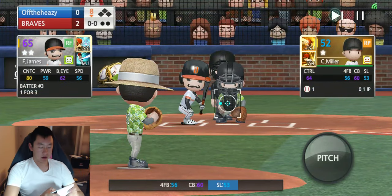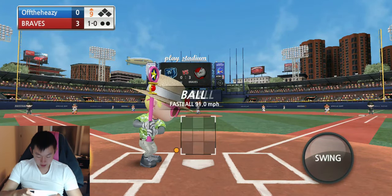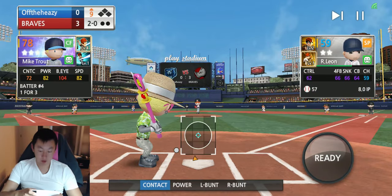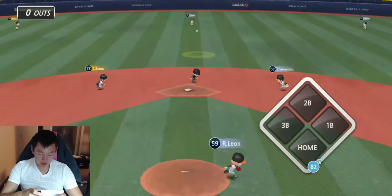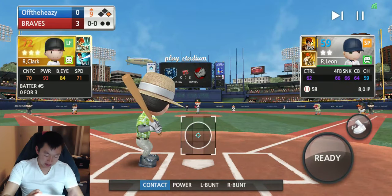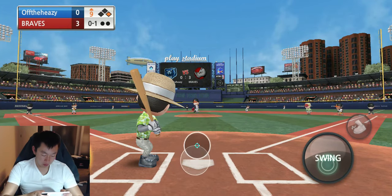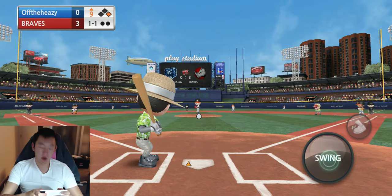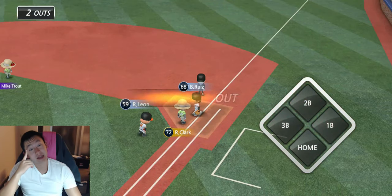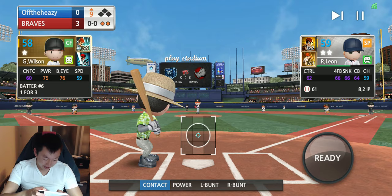Bottom of the 8th — I'm probably gonna score like 1. Yep, scored 1. Top of the 9th, we're down 3-0. It's one of those days, you guys. Lead off with a base hit. But the thing is, if I bunt, that's pretty much an automatic out. This is my power guy — 93 power. So if he's not gonna hit a home run, no one can. And he gets me into the double play. I needed a home run. Now I have to bunt and he has 50-high speed.